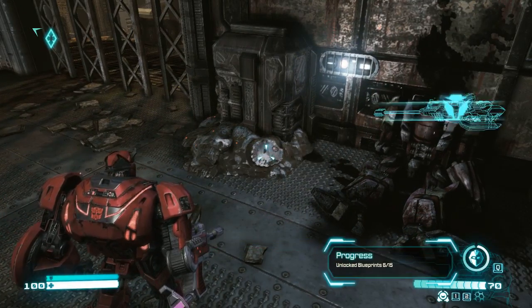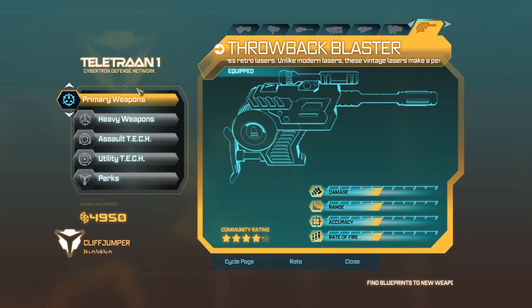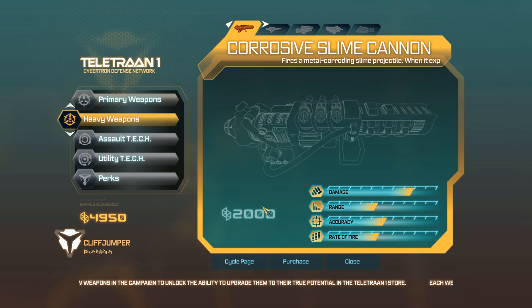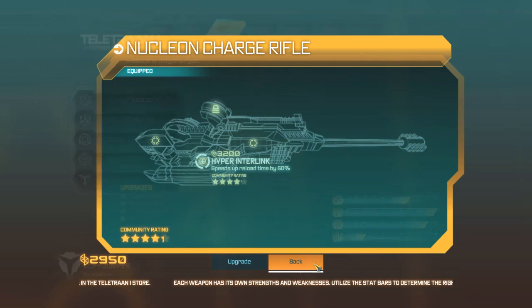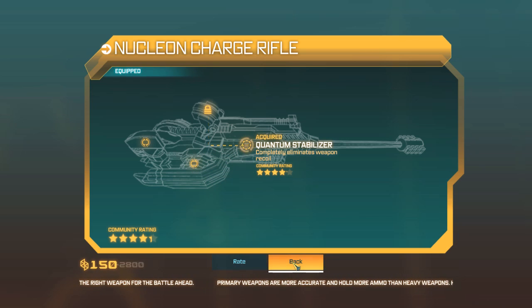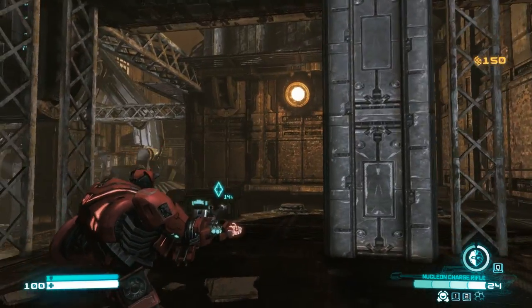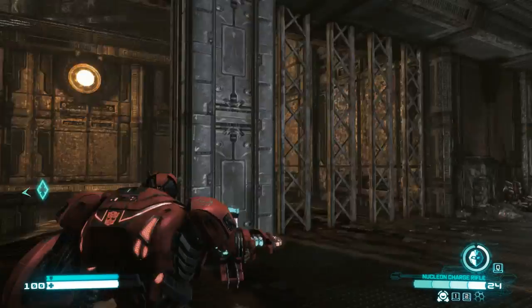There's a Teletran-1 and a new blueprint — let's unlock it. Apologies, Cliffjumper, Glass Gas is not available. Nucleon Charge Rifle, sniper rifle with 10x scope — damage output maximized, the weapon is fully charged. Purchase — 2,000. Let's do it. And let's upgrade it: 2,800 for one upgrade, 1,800 for ammo amount, and weapon recoil — let's do that one. Looks like that's full power once it charges up.